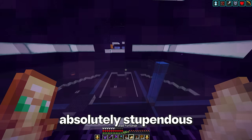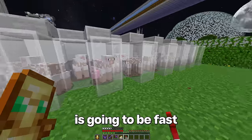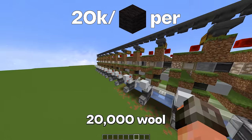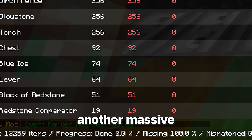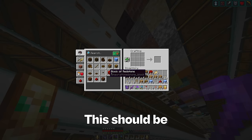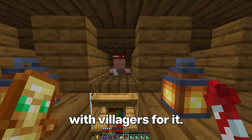I need an absolutely stupendous amount of black wool — 67,472 to be exact. I don't think this sheep farm is going to be fast enough. There's a really fast farm design by Il Mingo that should make over 20,000 wool per hour once it's done. The issue is that to make this farm, we are going to need to collect another massive list of items. This should be all of the required redstone. Now we're going to need over 1,200 glass for this farm — I think the best way will be to trade with villagers for it.